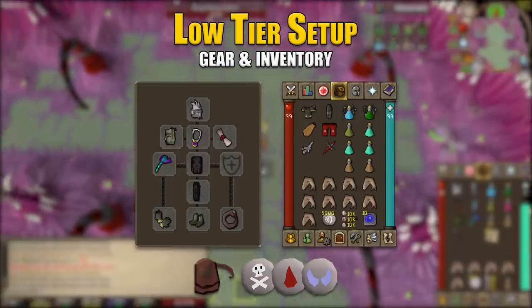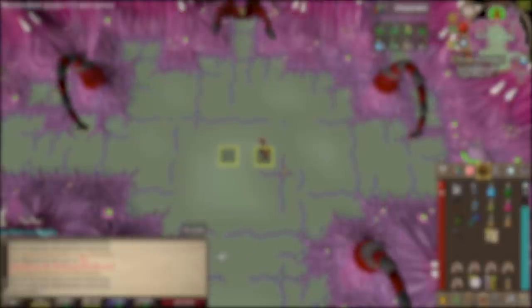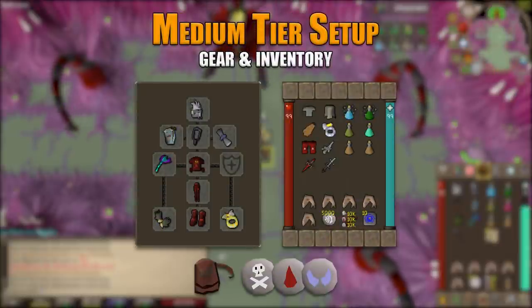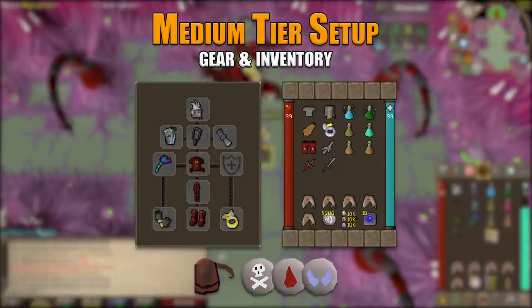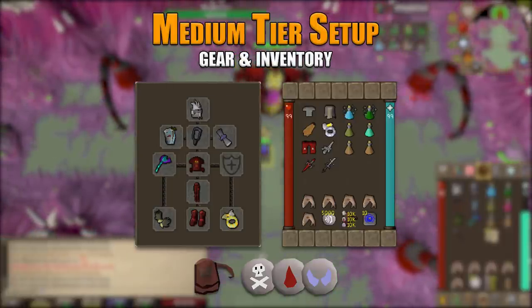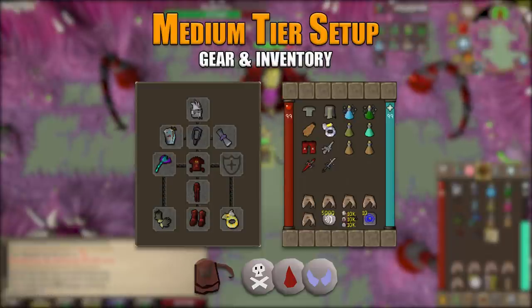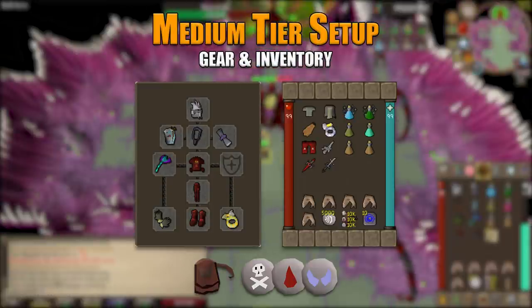This is the bare minimum I would personally attempt the abyssal sire with. Your kills will be long but they can be done. Next up is our medium tier setup. For the helmet slot, once again a slayer helmet imbued for the bonus to range as well. Ava's assembler, amulet of fury, Rada's blessing 1, 2, 3, or 4 will work, or any other blessing you have. Toxic blowpipe with adamant darts or better, blessed dragonhide top and bottom, barrows gloves, blessed dragonhide boots, and an archer's ring imbued.